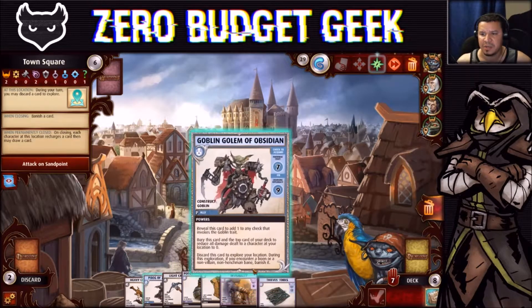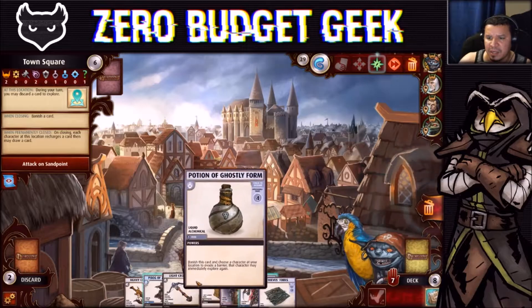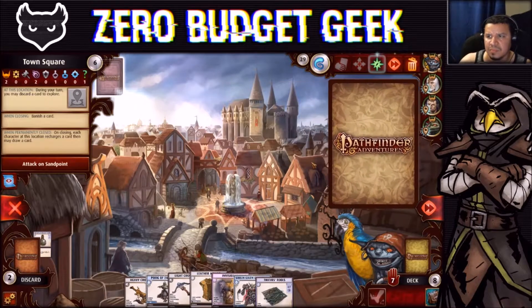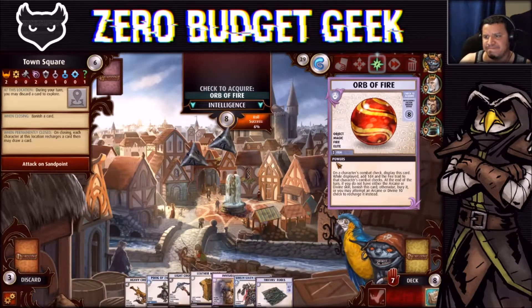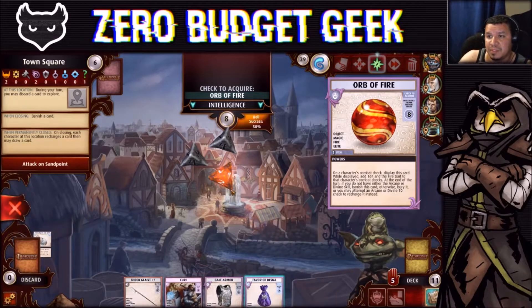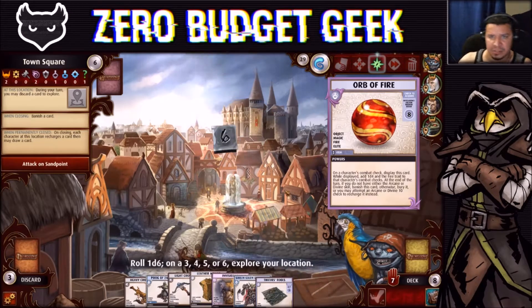We discard a card to explore and find an Orb of Fire. In this early stage of the game, it's kind of worth getting — we can give it to the wizard. And if we acquire it we get to explore again, which is a nice bonus. Let's go for it — and we got it! Rolling to explore again — and yes, Pillaging again, so explore now.